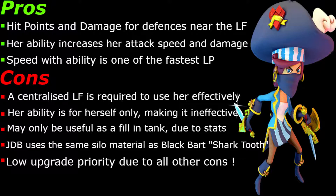Her ability increases her attack speed and damage — great! She is essentially a giant buccaneer. When you use their berserk ability, hers is very similar, but it is only for herself. Speed with ability is one of the fastest. Like the berserk mode on the buccaneers, she gets the extra speed and she's flying. She means business. Alright, let's jump onto the cons then.